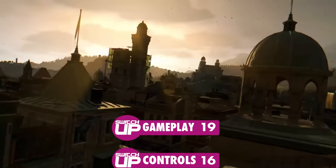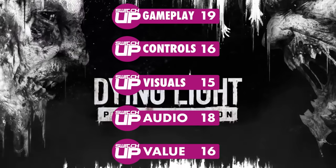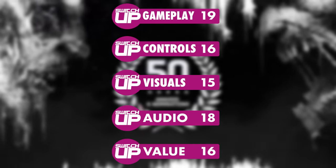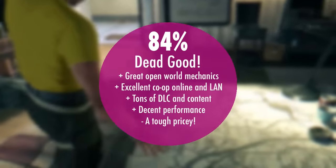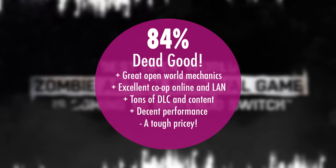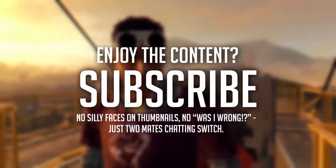Overall, Dying Light on Switch is a pleasant surprise — but I had high hopes for Techland. Sure, performance could be tweaked, but it's still a miracle to be playing this in handheld. It gets a Switch Up score of 84. Thanks to all of you — there won't be a sales video today, that'll be on Monday. If you enjoy the content, do consider sticking around, and a big thanks to our patrons — you guys are amazing. For all things Switch, all the time, keep it Switch Up. Cheers guys, see ya.